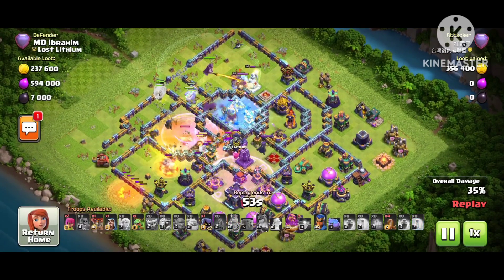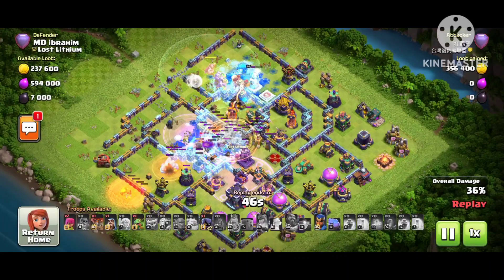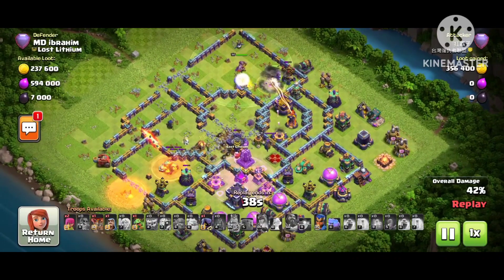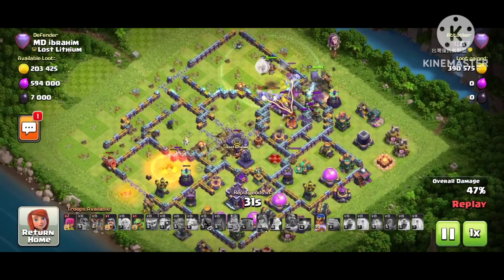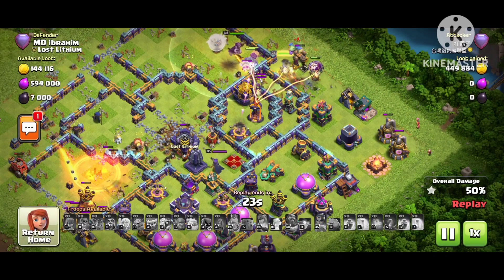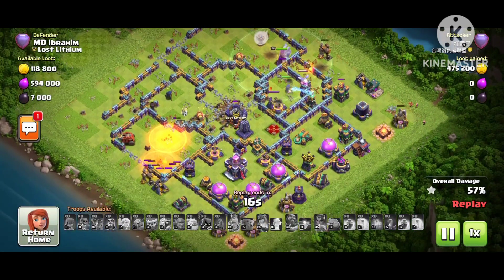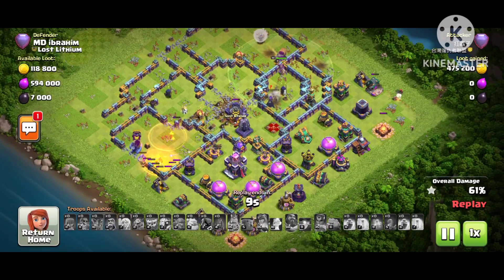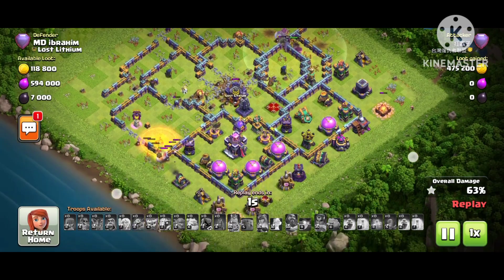Look at the single inferno — the troops are going the wrong way. He used the warden ability to try to save the stroke, and the balloons are going crazy. There's no chance to reach the town hall. He's in a panic and must put the phone down. Whenever you get one-starred at high trophies, this is what happens — that's why you must try this type of base. MD is doing really hard work for you. I have done 3,000 videos on YouTube — go check my profile. We are family and must support each other.